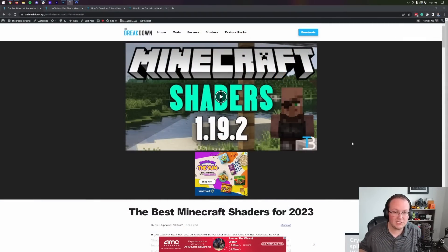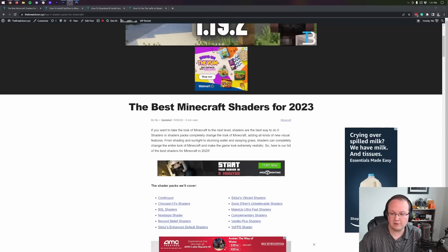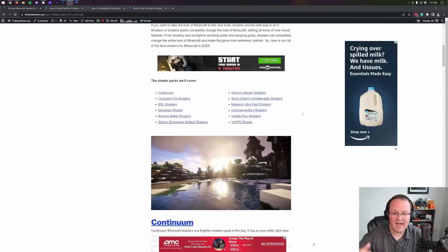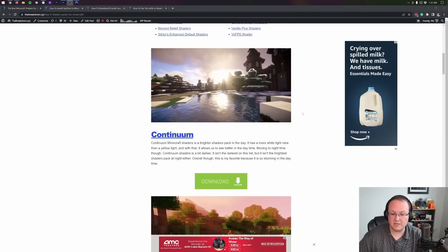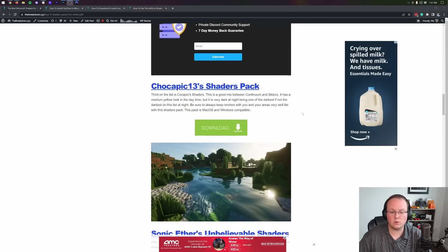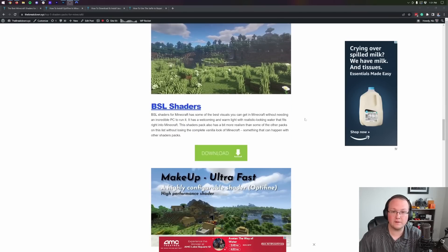The first step for getting shaders is getting shader packs. Think about shader packs like resource packs — each one is different and has their own unique features, but they all add shaders to Minecraft, just like resource packs all add different textures. In the description below, we have a list of the best Minecraft shaders for 2023. It's updated with every new Minecraft release, and we make sure they're compatible with the versions as well as Mac support.